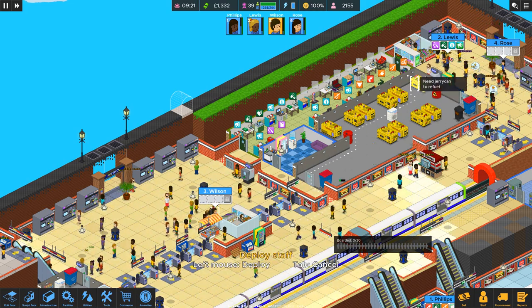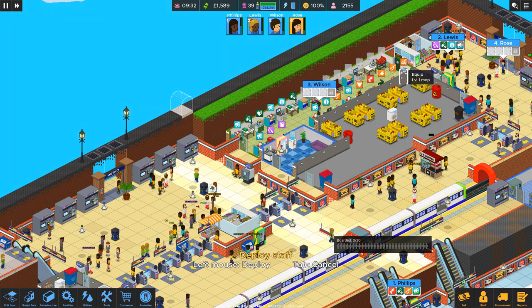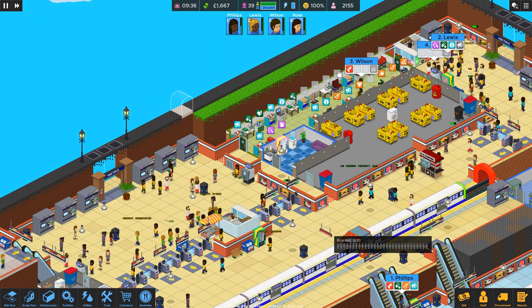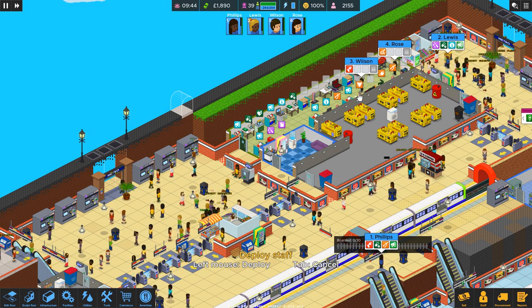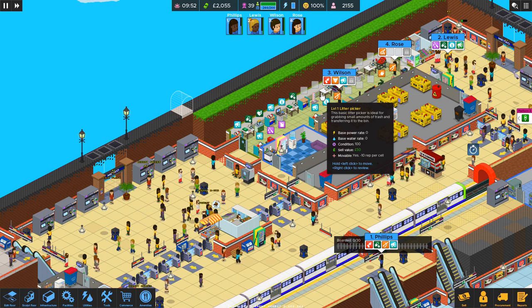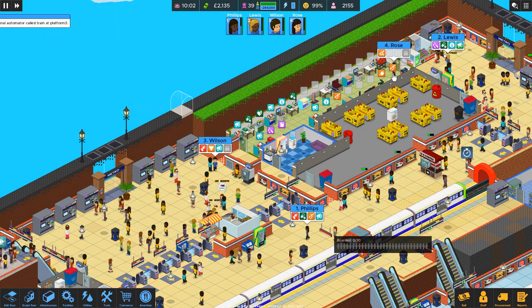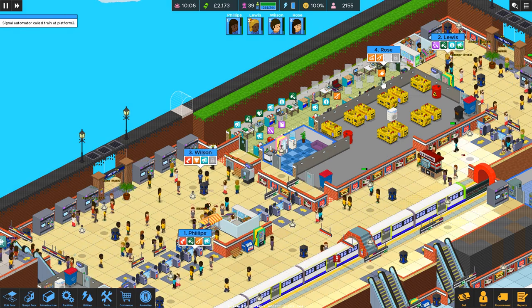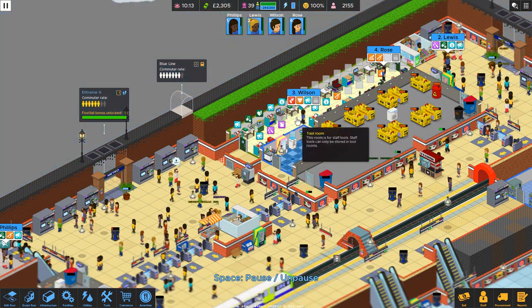Wilson, you are Taser. Rose, you are Mop. Wilson: rat catcher, megaphone — just come out here. Rose: your litter stick... oh, I'm clicking on Wilson. Duh.